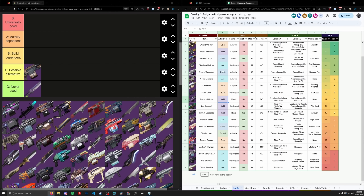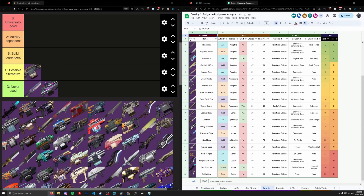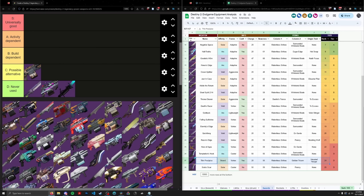Shattered Cipher is a Void Rapid Fire Machine Gun from Season of the Splicer. I don't think this is ever used, so I'm just going to put it in the Never Used row. Thin Precipice is a Vortex Frame Strand sword, and I don't think it's ever used in endgame content either.